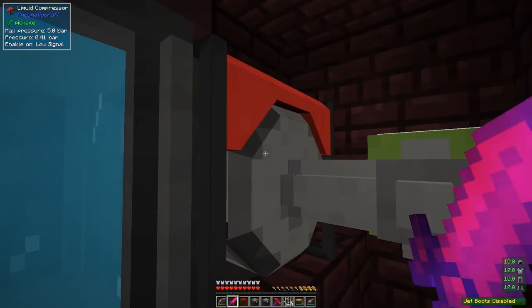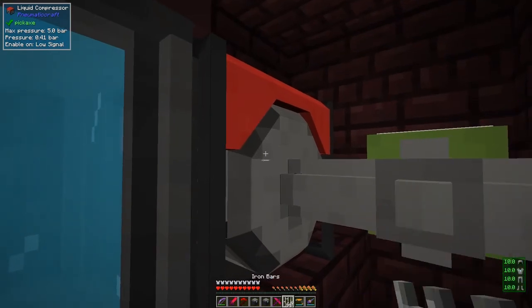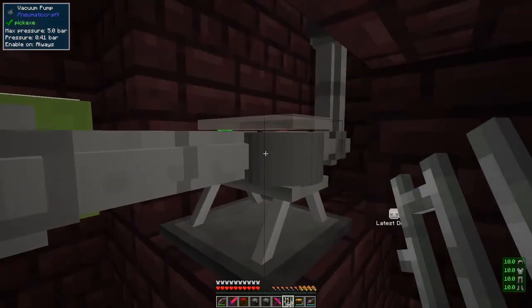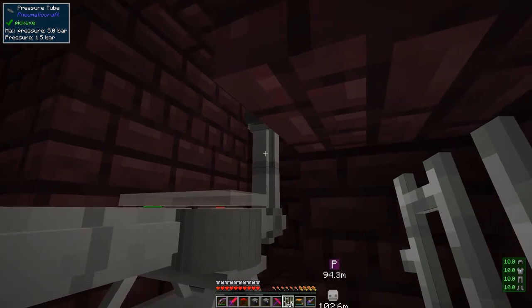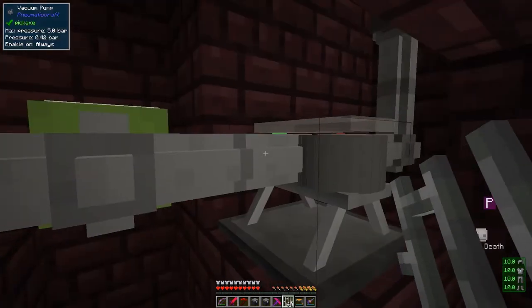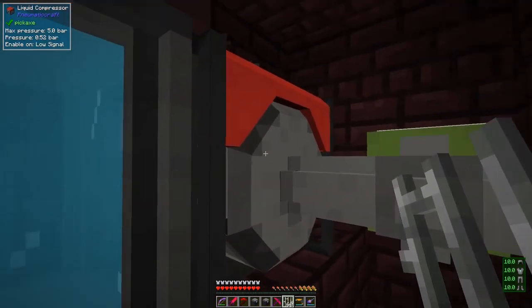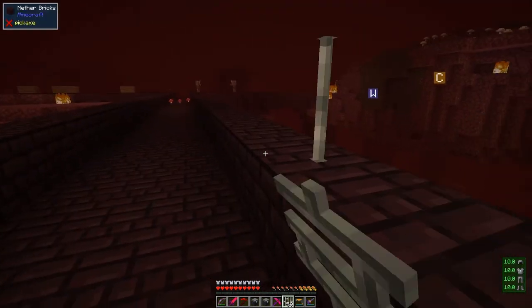It's set up in the usual way - I've got a fluid compressor here and it should have some fluid in it. Let's have a look - it has got some fluid in it and that will then go through the vacuum pump here and then cause this to be depressurized. So let's just turn it on.